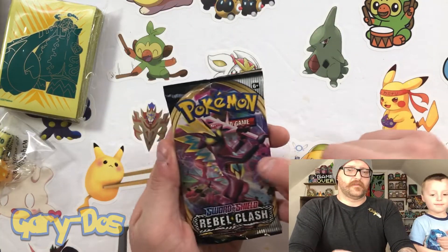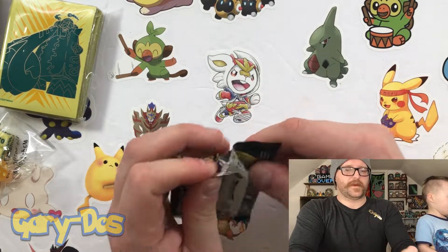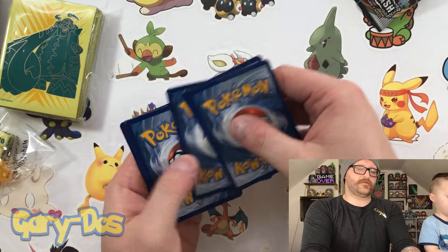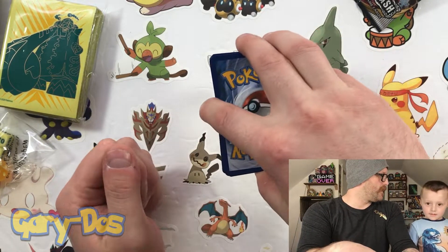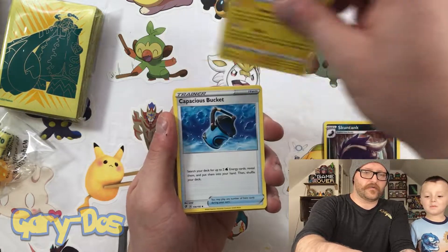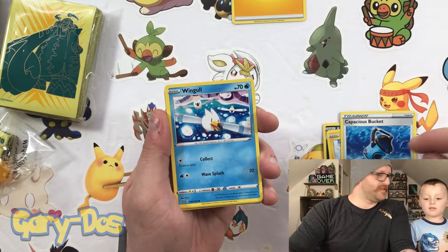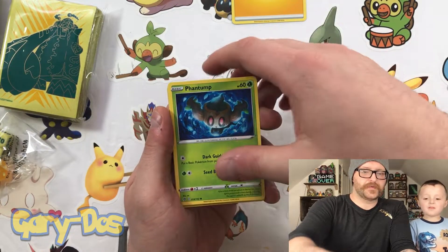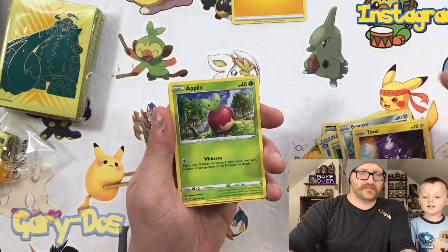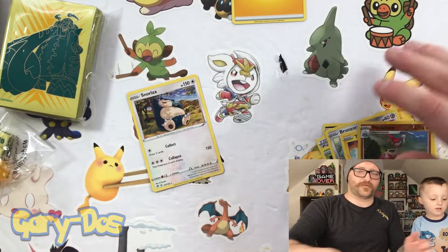We're going to start right on the back — boom — with a Toxtricity VMAX pack. I love Toxtricity too, so hopefully we get Toxtricity. We actually already have a Copperjaw alternate art. Rebel Clash opening day — here we go. Electric Energy, Stunky, Morpeko, Capacious Bucket, Wingull, Bronzor, Toxel — yeah! Applin, Reverse Holo Medicham, and Snorlax for the rare. We like Snorlax.